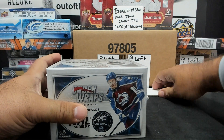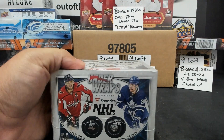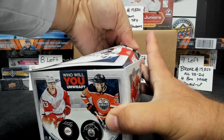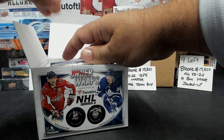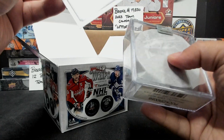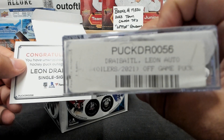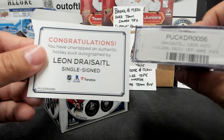And your fourth personal box — here comes the Fanatics Underwrapped mystery box. Come on, let's see a big one. That's not a bad one at all — it is a Leon Draisaitl. Tough to see with the paper there, but it is a Leon Draisaitl from the 2021 season, official game puck. There you have it, Brian.